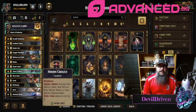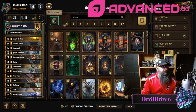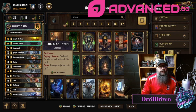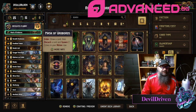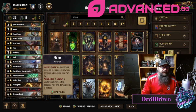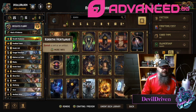Hey guys, what is up? I am Devil Driven. Today's video — we've mostly just been doing reveal coverage, but I figured I'd throw in one last deck here before the season ends on Tuesday. Witcher Matic discard package — I believe Gravish came up with this.